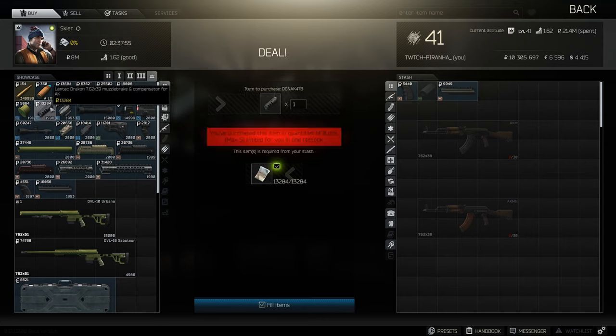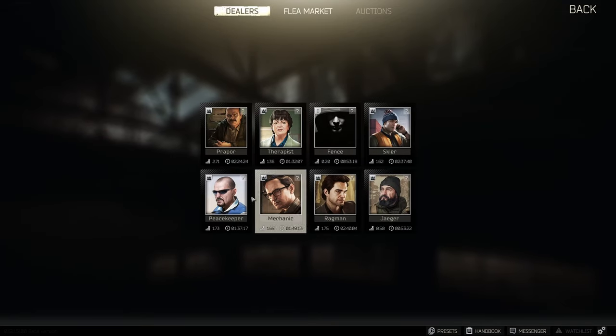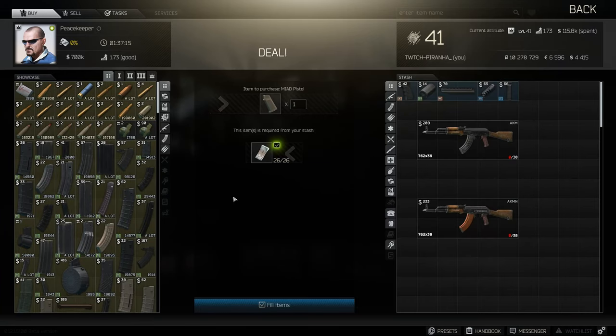Then we need to head over to tier 4. We need to get ourselves the Land Tech Dracon 7.62 muzzle brake, as well as the Zenit RK2 pistol grip, as well as the FAB Defense PDC dust cover for the AK74.